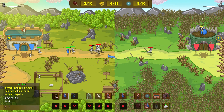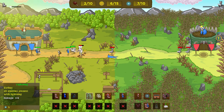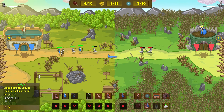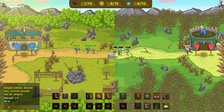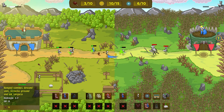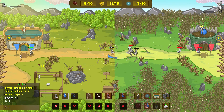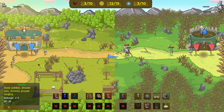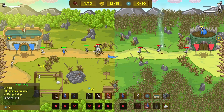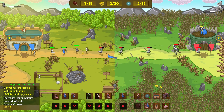Early on, the stages are fairly easy to go through, but they start to take longer and longer. You may spend 15 to 20 minutes on stage six or seven, whereas earlier levels you might finish in five or ten minutes. It's just a grind of building up your resources and forces until you can overtake the enemy base. The two-player button-mashing mode you'll have to play for a couple achievements, but you can even do it by yourself without a second controller.